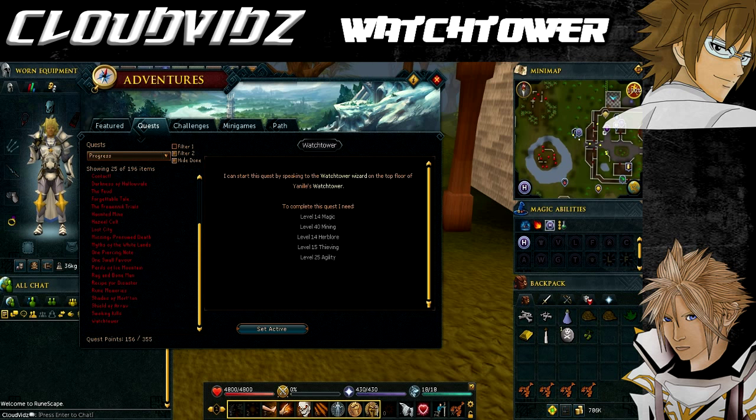Hey everyone, Cloud here and welcome to my Guard on the Watchtower quest guide. For this quest you need the following requirements: level 14 Herblore, level 15 Magic, level 15 Thieving, level 25 Agility, level 40 Mining, and you must be able to defeat a level 53 ogre and survive against several aggressive level 53 ogres.